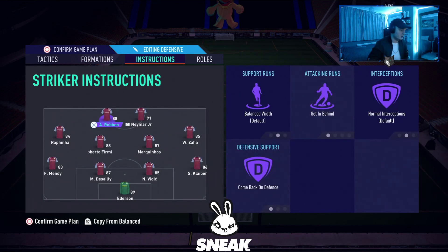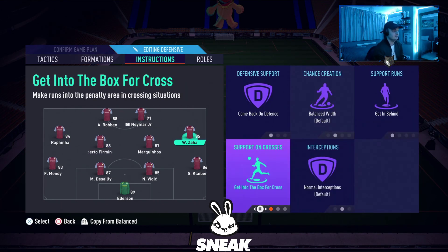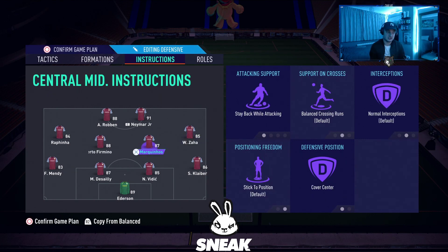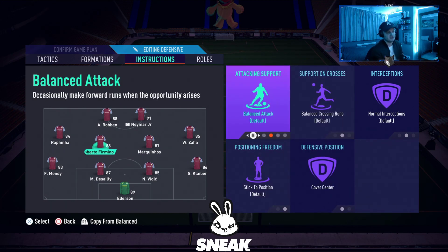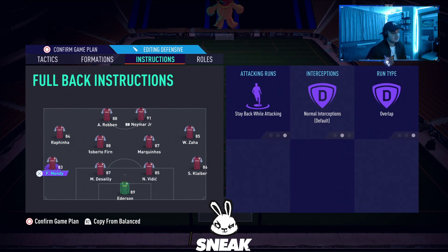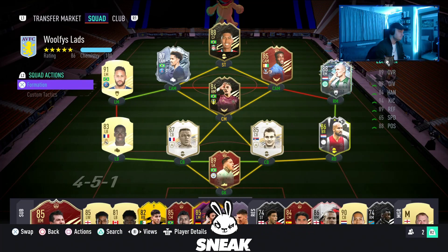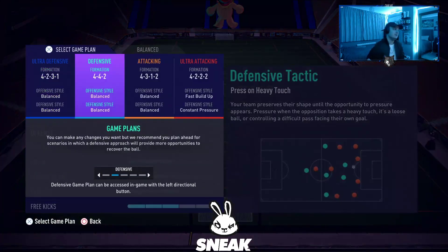For player instructions in the 4-4-2: both strikers on getting behind and come back on defence. Left mid on come back on defence, getting behind, and get into the box for cross — same on the right mid. Right centre mid on stay back while attacking and cover centre. Left centre mid on balanced attack and cover centre, just to help with the attacking side of play. Both fullbacks on stay back while attacking and overlap.